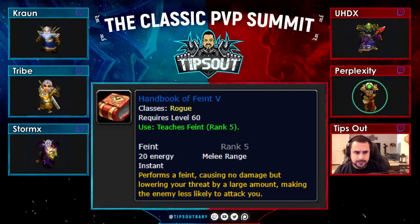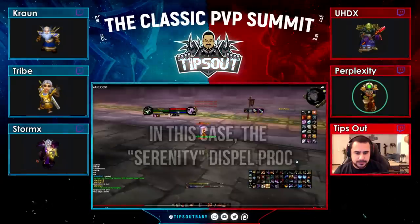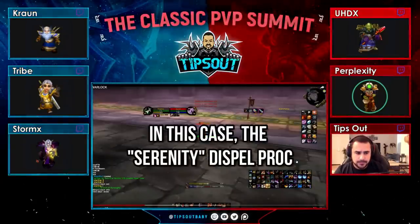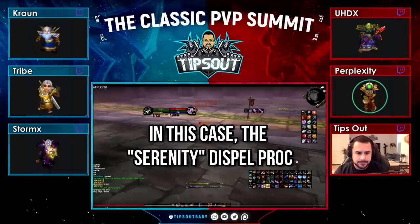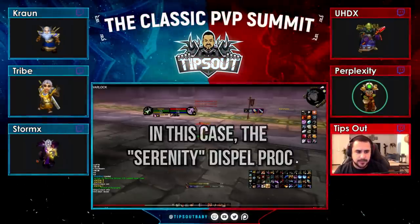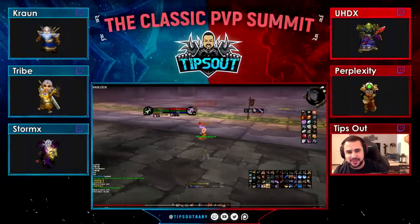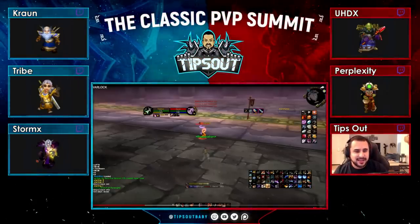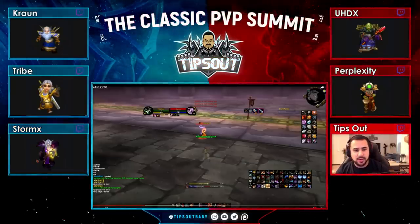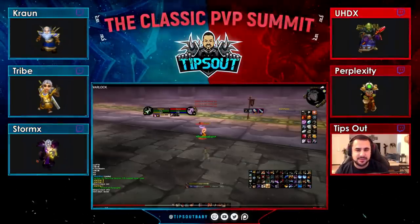Any attack that counts as a special on a rogue has a chance to proc your main hand — whatever you have on your main hand, whether it's a Crusader enchant, whether it's Serenity, whether it's the Shatterer (which is a weapon that has a chance to disarm), whether it's a poison — the Feint spell has a chance to proc that. So Feint, a threat-reducing ability that you'd think has nothing to do with combat, can actually be used to proc your abilities, whether it be Crusader buffs or, in this case, the Serenity dispel proc or any kind of proc on a weapon. It can be used offensively as well.